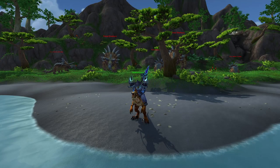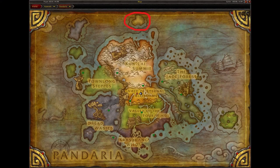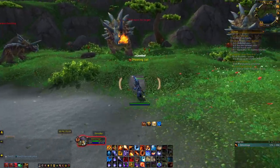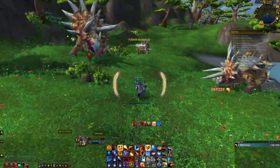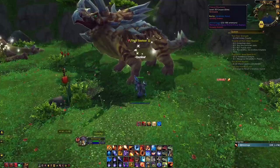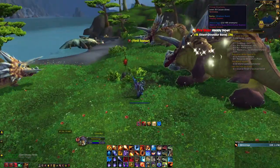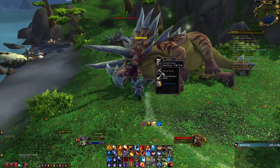Next are the Red, Green, and Black Primal Raptors. To get these mounts, head to the Isle of Giants located here in Pandaria. Kill all the mobs on the Isle and they will each have a small chance of dropping Primal Eggs. You can only carry one Primal Egg at a time. Once you have a Primal Egg, you will have to wait 3 days until it hatches. Once it is hatched, it will have a chance of either being the Red, Green, or Black version of the Primal Raptor.